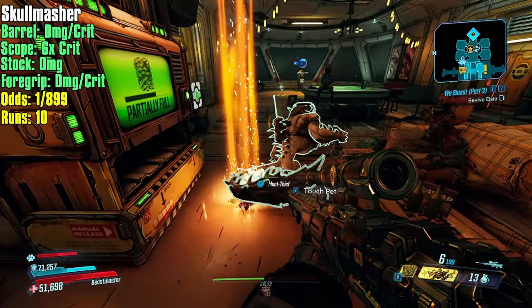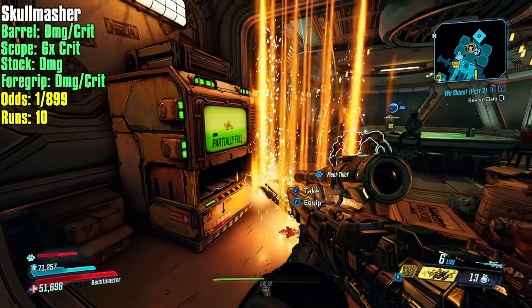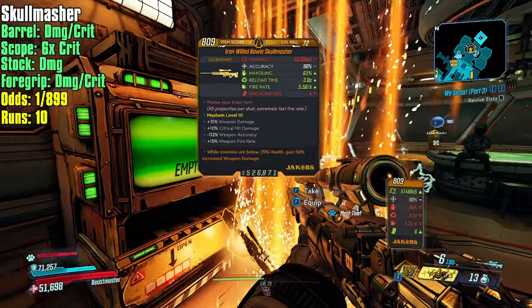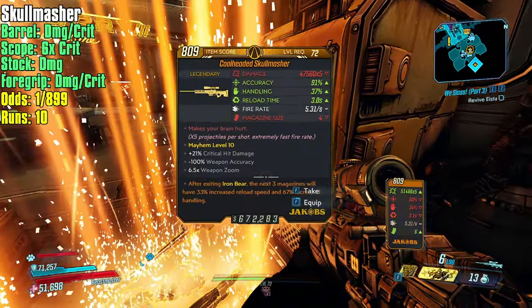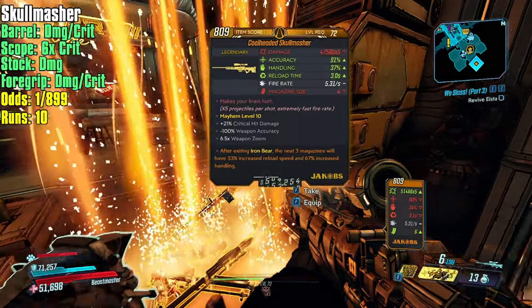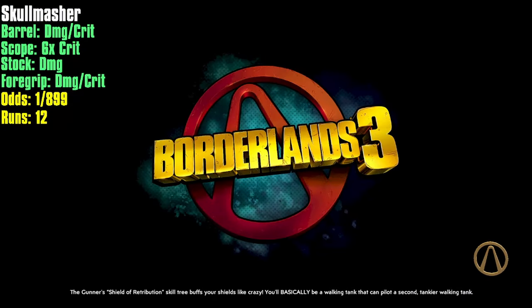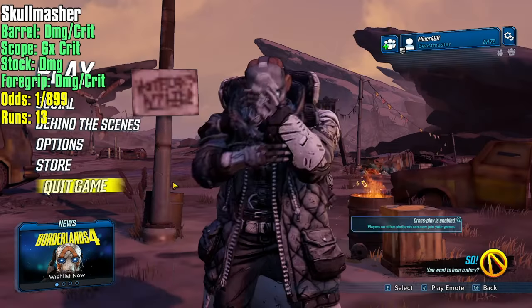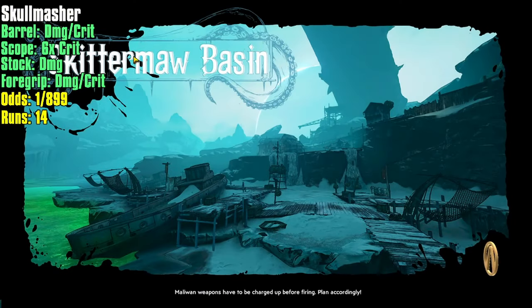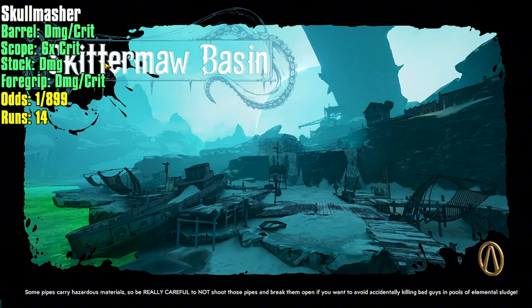The Lost Loot Machine will be partially full from my last runs. Hopefully we get a Skull Masher — I can see a couple Cocky Bastards in there. I see a Skull Masher but it's Iron Willed, which means it's not going to be the number one weapon; the Dastardly is the prefix we're looking for. It looks like we didn't get the Skull Masher we need. You only get a total of 15 weapons in your Lost Loot Machine, so it would take 100 runs exactly to give you an average of 15 Skull Mashers, but half won't be Skull Mashers since there are two weapons in the dedicated drop pool.